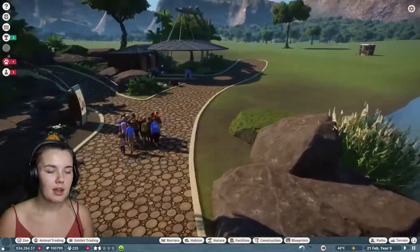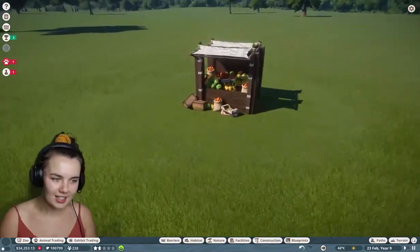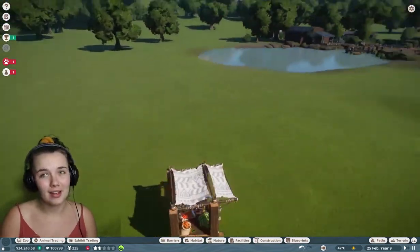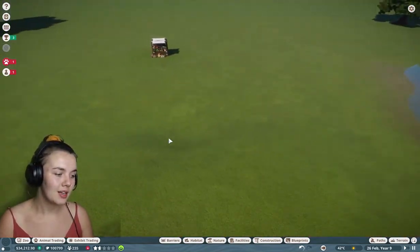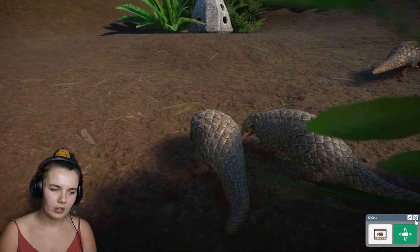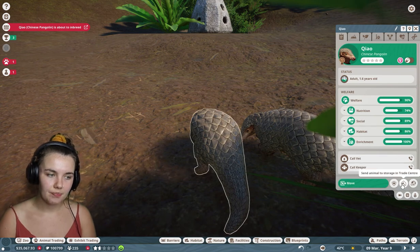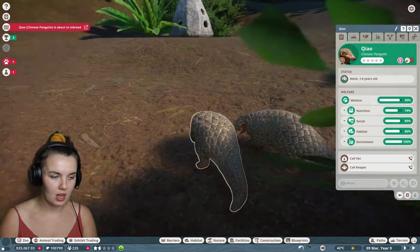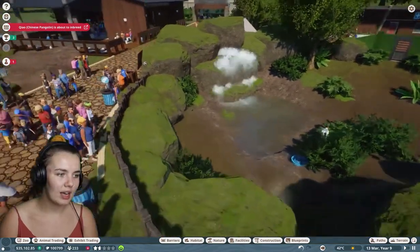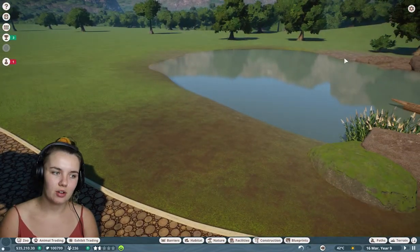Let me show you my little fruit stall that I made — isn't this cute? Just a little tropical fruit stall; it is on the workshop if you're interested, link down below. Speaking of which, we've got 34 grand now, nice. Oh, we are still good — 1.6. I think we're gonna have to buy some more pangolins soon, they are getting old. Oh, a pangolin died and I didn't even realize — I kind of feel bad about that.